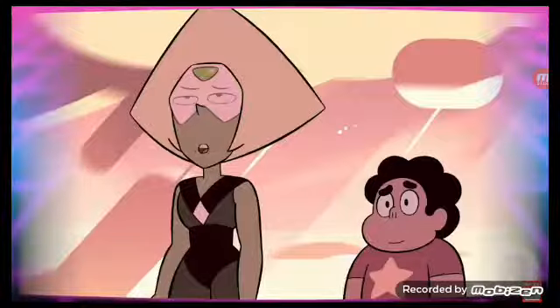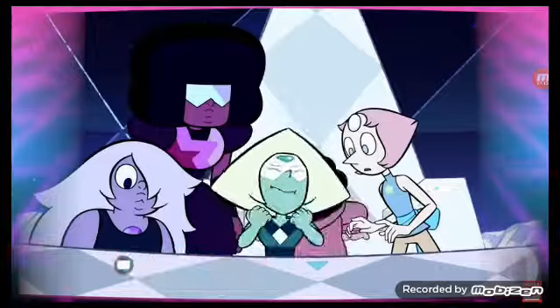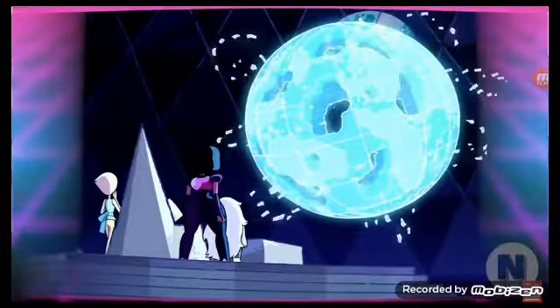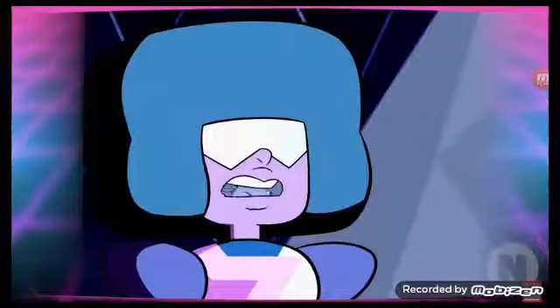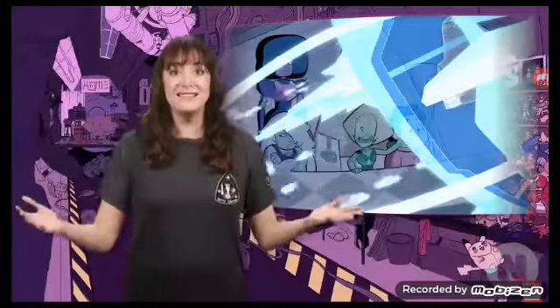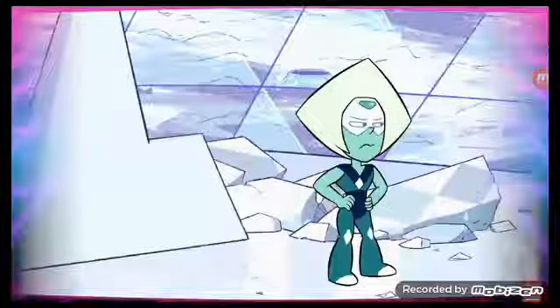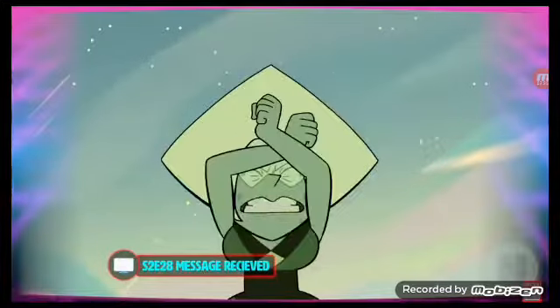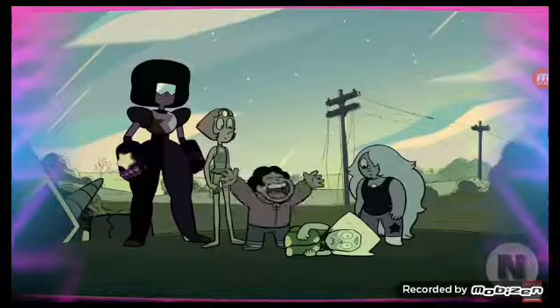Peridot reveals to Steven that a massive cluster made up of thousands upon thousands of shattered Gem remnants has been incubating beneath the Earth's surface and is set to form and destroy the planet. Our guy and gals make use of Greg's family farm, turning it into a base to build a machine with Peridot's help that can stop the Cluster. This brings Peridot closer to the Gems, and she actually finds herself wanting to befriend and impress them. The team with Peridot travels to Homeworld's base on the moon, where Peridot reveals that Homeworld wanted to colonize and wipe Earth of all its natural resources. So much so that she confronts Yellow Diamond, denounces the deeds of Homeworld, and officially joins the Crystal Gems.